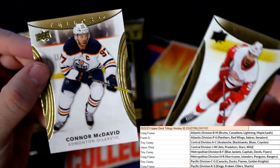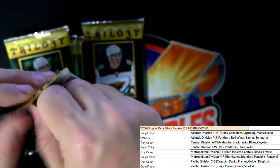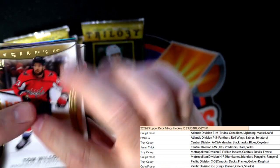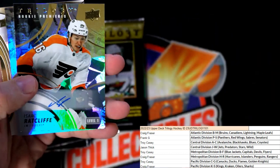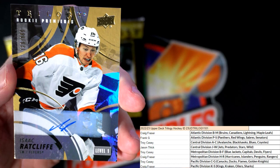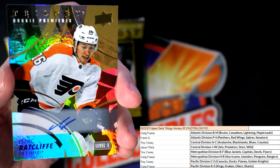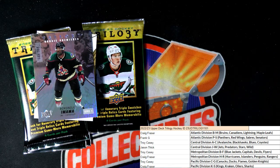We've got a Jovelino and a Connor McDavid. Next up, Tom Wilson, and then we have the dummy card. Oh — there's an Isaac Ratcliffe auto right here! Isaac Ratcliffe auto, Flyers — that is a Level One auto, you can see it on the bottom right. That is going out to Troy C. Troy C, coming out to you — nice auto there. Let's get that in our loader real quick.